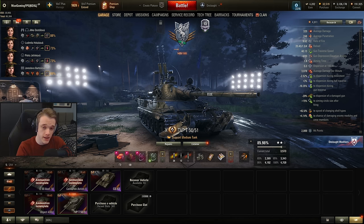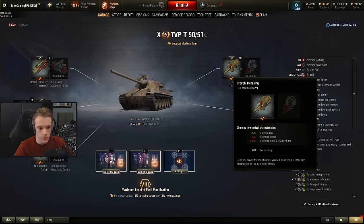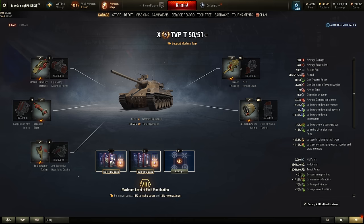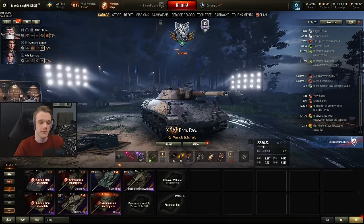One thing to note about the TVP is that you want to max it out for damage and DPM, so choose HP, Turbo, and Vents. You don't need the Stab because you get the minus dispersion on the modifier, which does help out overall. In the field mods for the TVP, change the seventh one to the left and also the fifth one to the left-hand side. For all of these tanks, you want HP, Turbo, Rammer — or HP, Turbo, Stab — or HP, Turbo with either Stab, Vents, or Rammer.